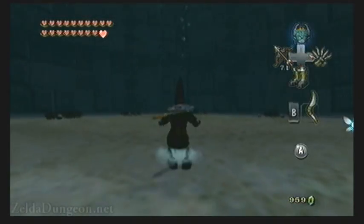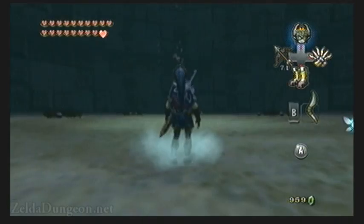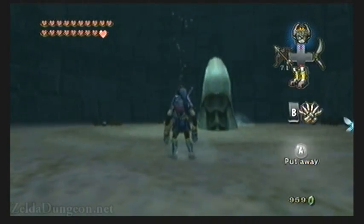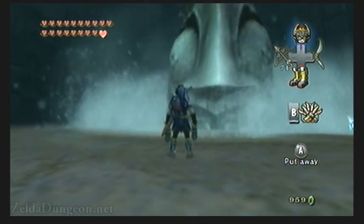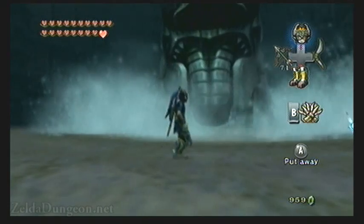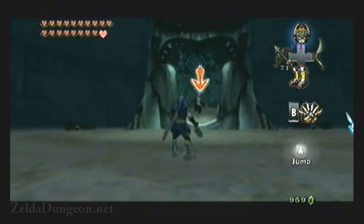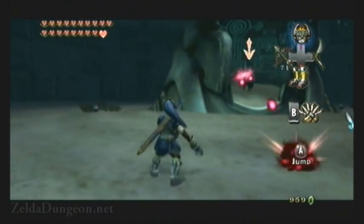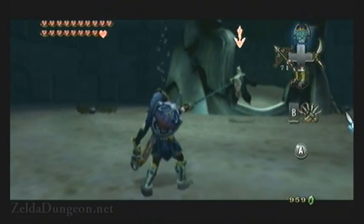The third phase takes us to the boss chamber of the Lakebed Temple. Just as when we fought Morpheel, we are going to have to put on the Iron Boots and equip the Zora Armor so that we can breathe underwater. Zant will then make a very large statue come out of the center, and after a moment the tongue will pull away, revealing Zant and all his oozy firing glory. You want to defend against his attacks or move out of the way, and then use the clawshot to pull him over to you once you get the chance. Then go ahead and smack him up, and he will disappear after a moment.